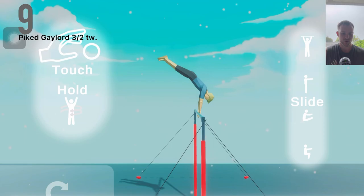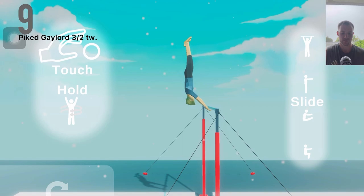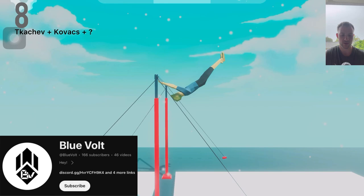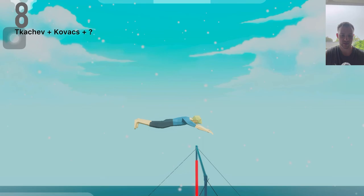Number 9: Pike Gaylord with 1.5 twist. You'll see that you need a lot more speed to get this 1.5 twist around. In this game it's actually a lot easier to giant forwards than it is to giant backwards, and that's one way I think Blue Vault, who designed this game, could make it a bit better.